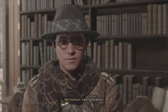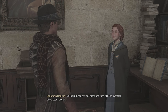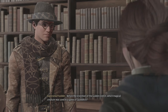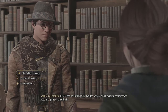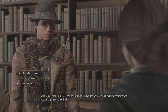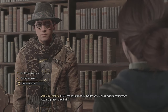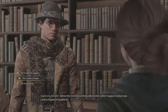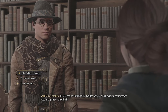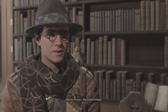A quiz sounds like fun. Splendid! Just a few questions and then I'll hand over this book. Before the invention of the Golden Snitch, which magical creature was used in a game of Quidditch? The Golden Snuggery... The Golden Snidget... The Snake Bird. That sounds plausible. Snuggery just sounds weird. The Golden Snidget. Correct!